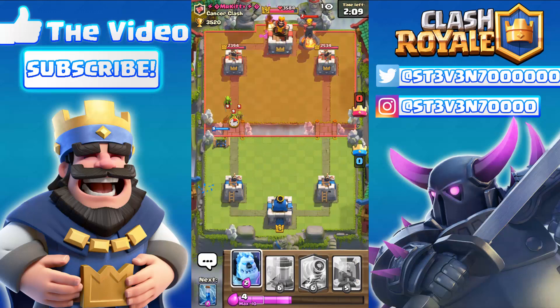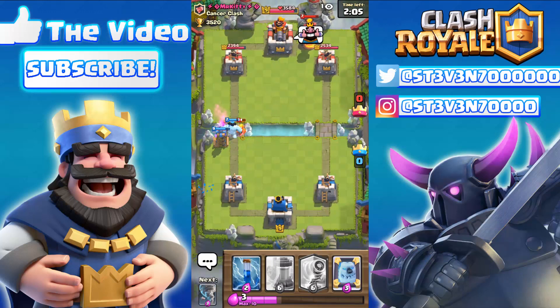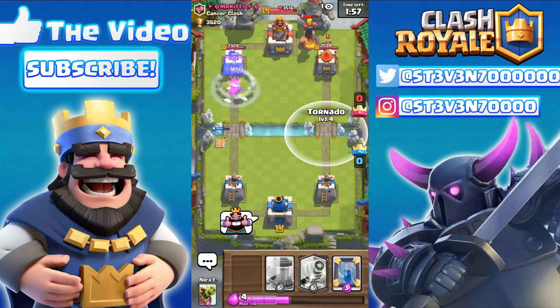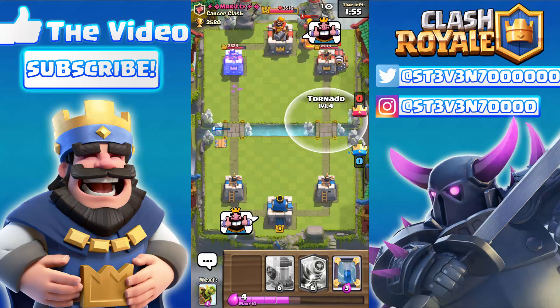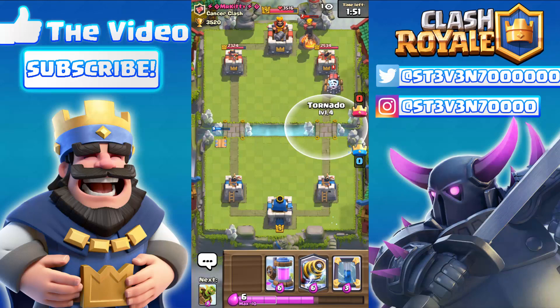I'm going to toss a Goblin Barrel at his tower and hopefully drop a Tesla right here just to send him to the other side. He's going to drop an Inferno in the back and some goblins right there. We should have our Zap and Tornado ready — I'm just waiting for him to deploy a Sparky, and the Sparky is coming through right now.